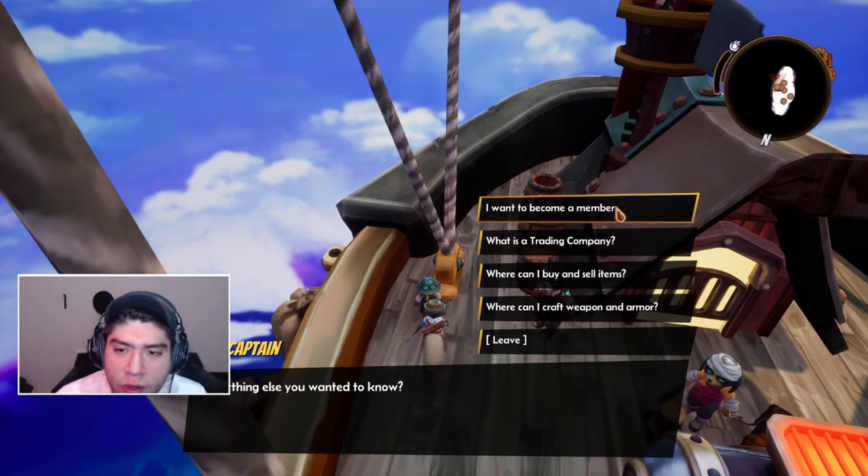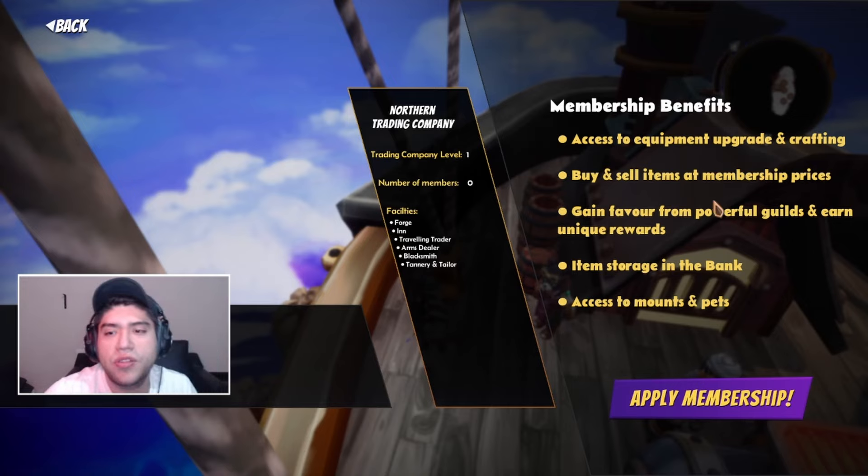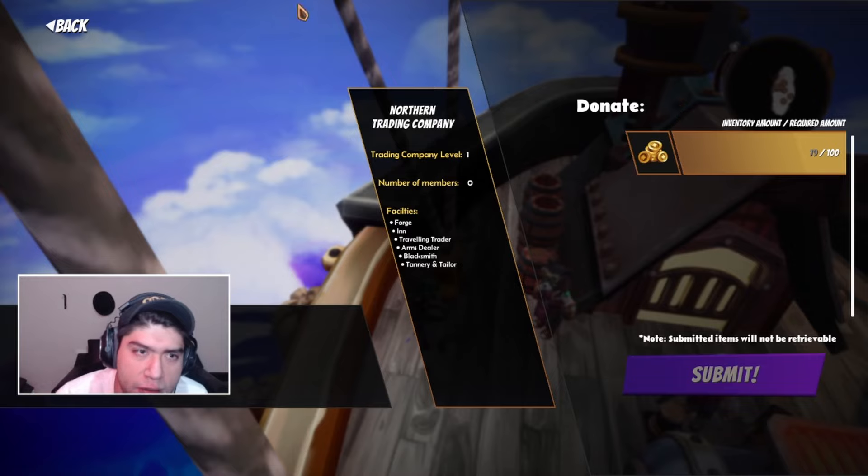You can become a member by contributing resources to vessel upgrades, which will in turn attract more vendors and crafting possibilities. I want to become a member. Membership benefits include access to equipment upgrading, crafting, buy/sell items at membership price, favor from a powerful guild, item search in the bank, and access to mounts. But wait — so I need to pay? You're asking me for 100 gold? That's a whole year of salary down the drain. I'm not that interested.